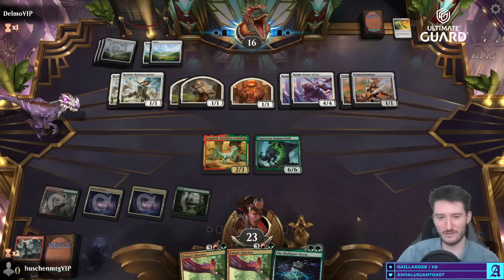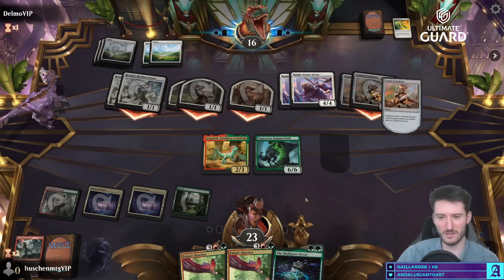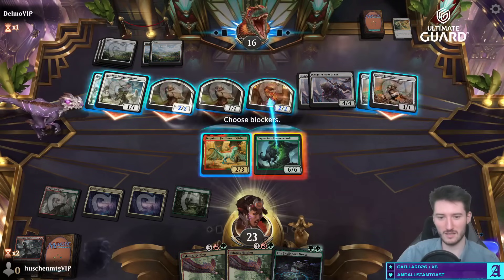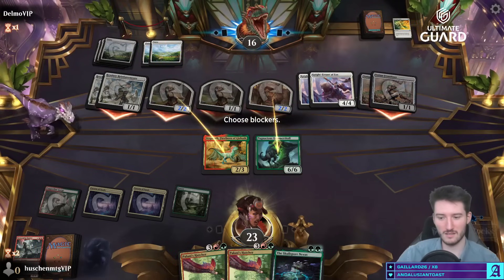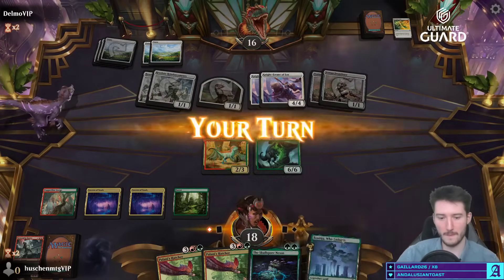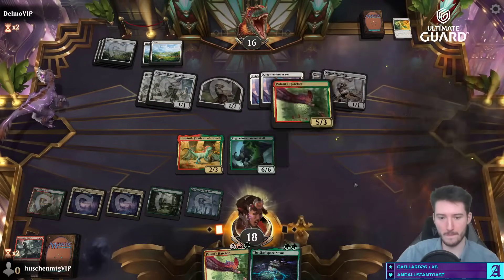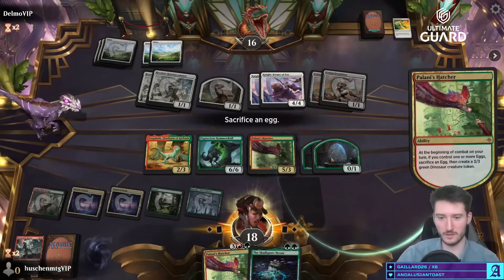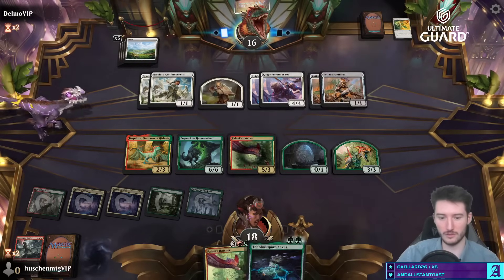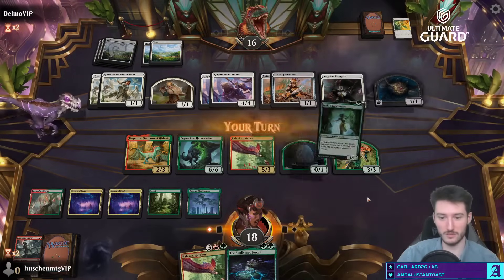No way, they're just going to attack for everything. Not the four-fours — I don't know if that's so effective, attacking two tokens for five damage. This thing is just an incredible defensive creature — I'll just be able to outgrind my opponent now. Evangelist — okay, that's a bit of a dangerous card.